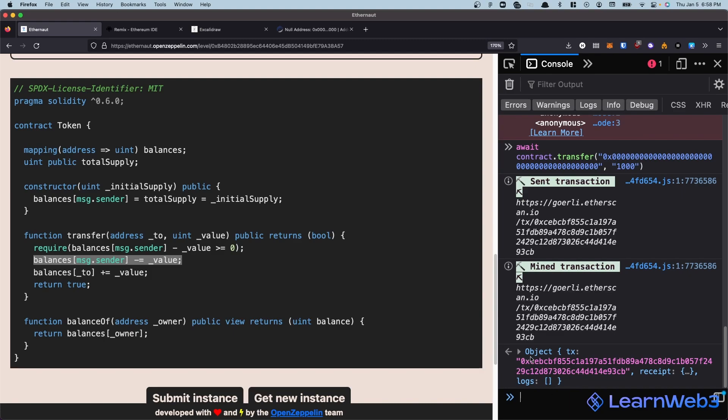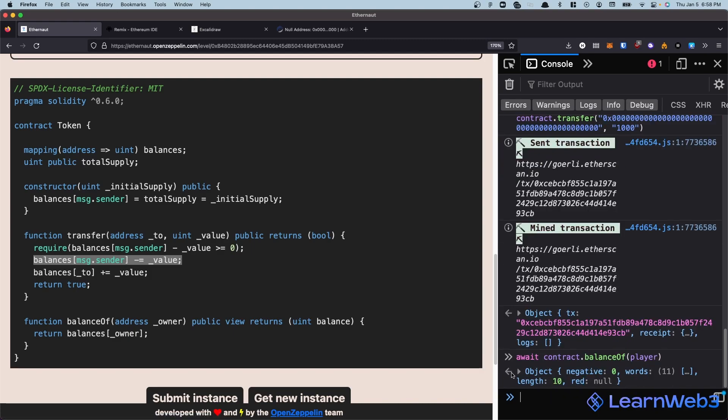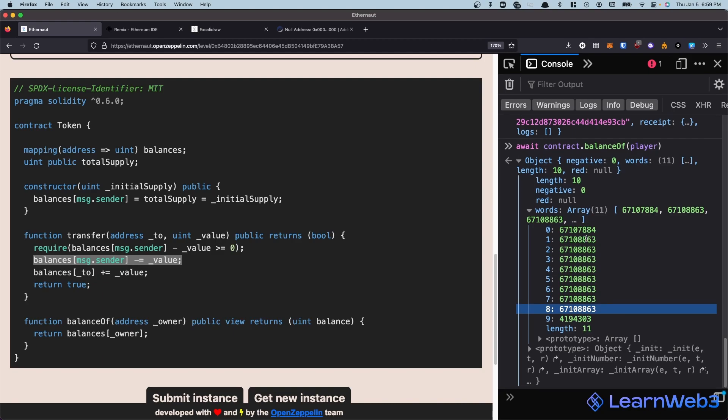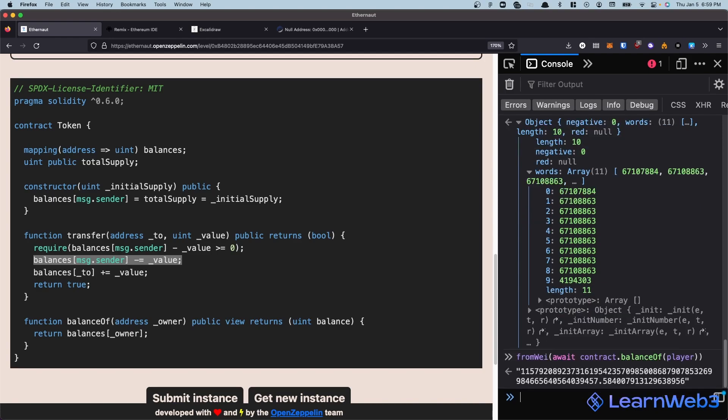Awesome, the transaction has now been mined. Let's see what our balance is now. If we do contract.balanceOf(player), it no longer returns 20. Instead it returns a huge number, which is definitely significantly greater than 20. And yeah, it's just a really large number at this point.